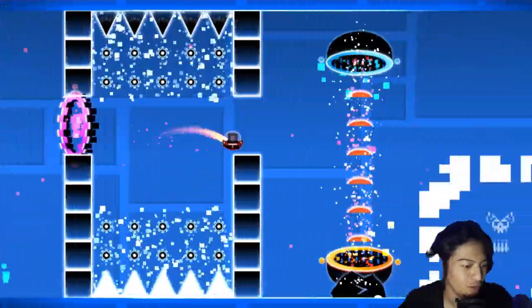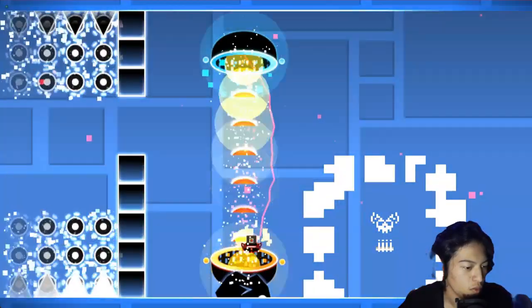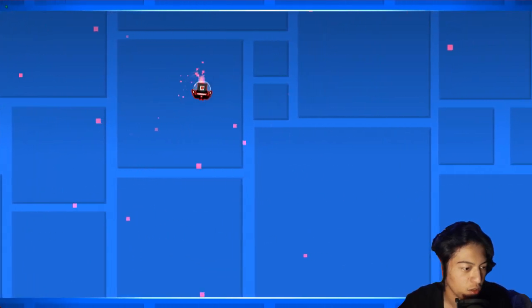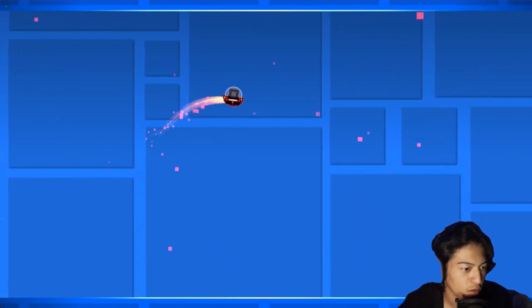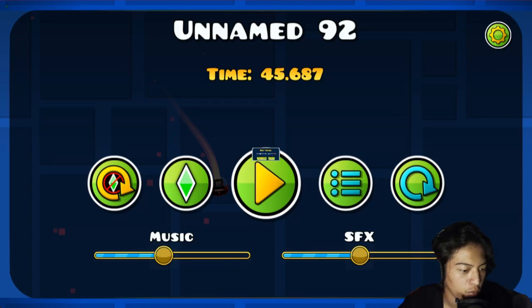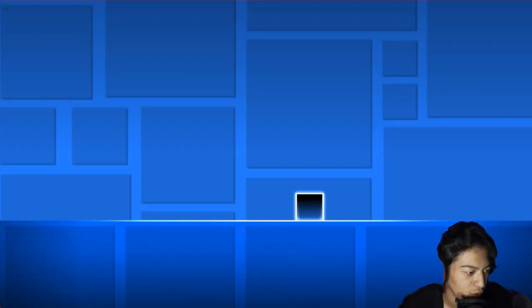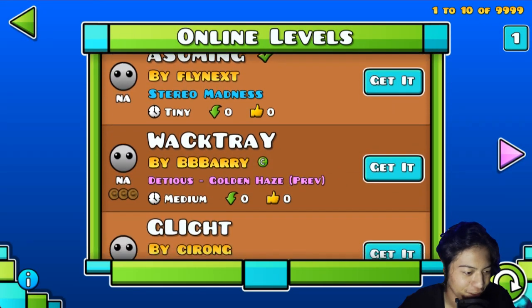That was cool though. Okay, nothing happens in there, that's just a normal one. Okay, what's next? There's nothing new. I'm not gonna bother playing this one — it's missing a letter, another letter S. So assuming... let's just say assuming. Tiny again. Great. It's never Recent Tab if there's no levels like that, you know.